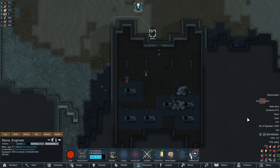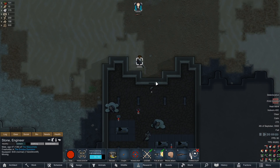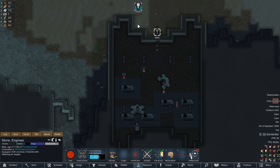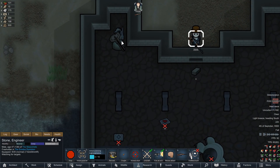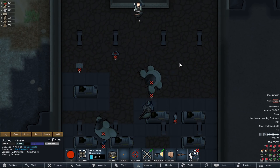The mortar shells in this game do take a while to travel but we can just dodge out of the way. All right, got one... got two. You're gonna hide? That's better.